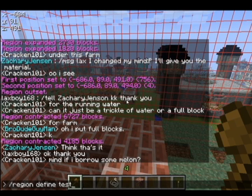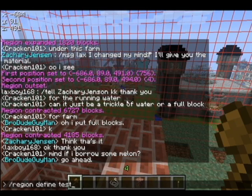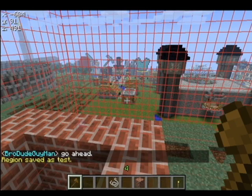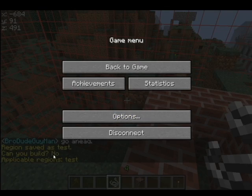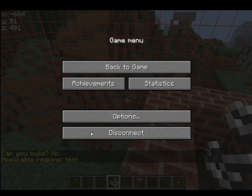However, most of the time the region I already have predefined will not have an owner set up, so you can just do slash region define name. That will define the region, and you can take your little string piece and right-click the ground. You can see — can you build? No. Is it a pickable region? Yes. So you're in 'test'.